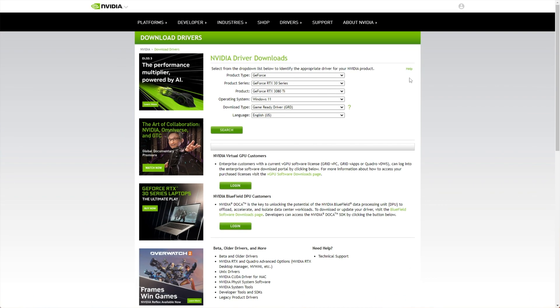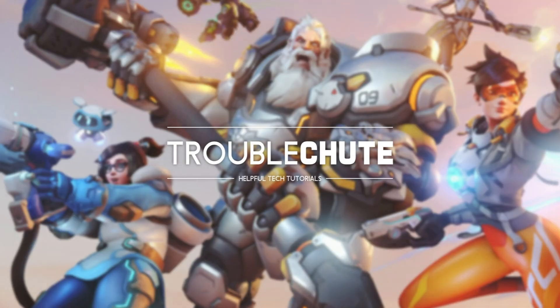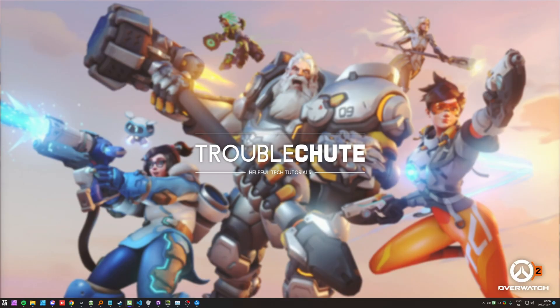For example, for NVIDIA updates, I'll head across to the page linked down below, select GeForce, followed by my graphics card series, my specific graphics card, my Windows version, and then click Search. Then I'll click Download when it's found the correct driver, install the driver, and after a quick restart of my PC, things will hopefully be working properly once more.